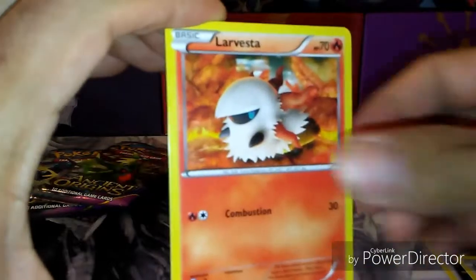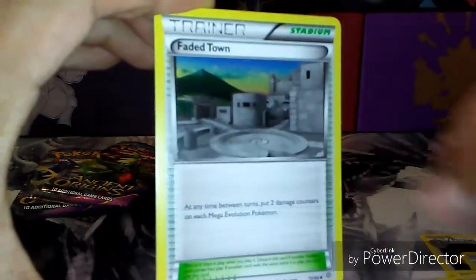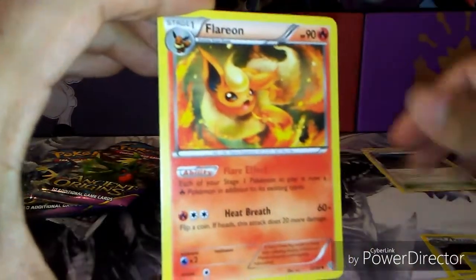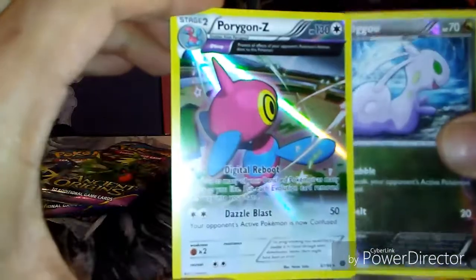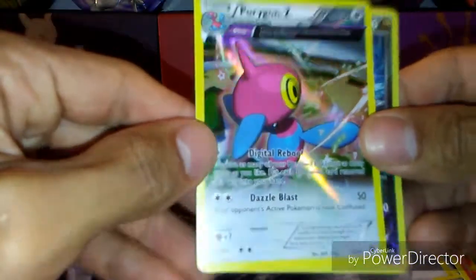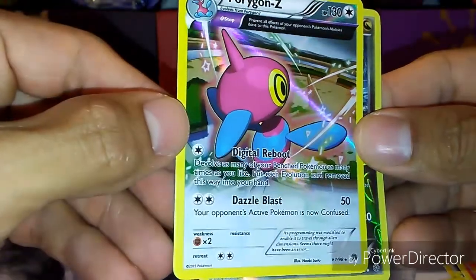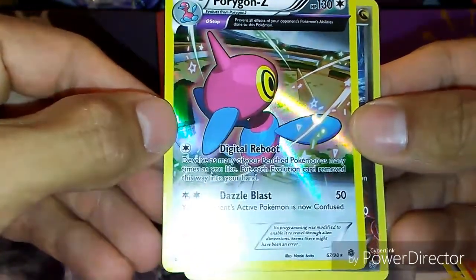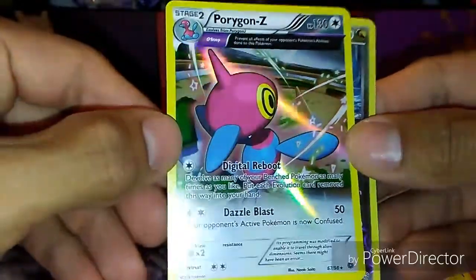Persian, Porygon, Larvesta, Golurk, Comfey, Kirlia, Faded Town, a Flareon — nice — Reverse Snubbull, and a Porygon-Z Hollow Rare with Digital Reboot and Dazzle Blast. 67 to 98, relatively small set.